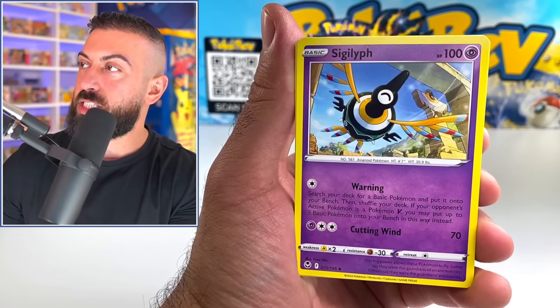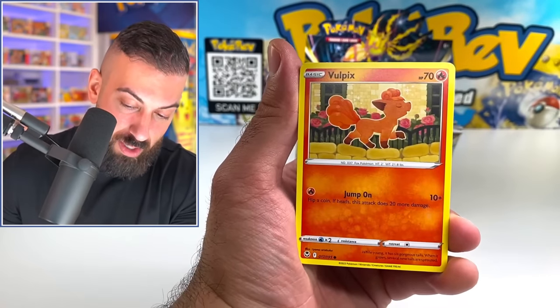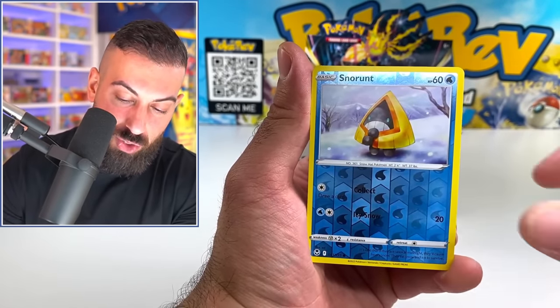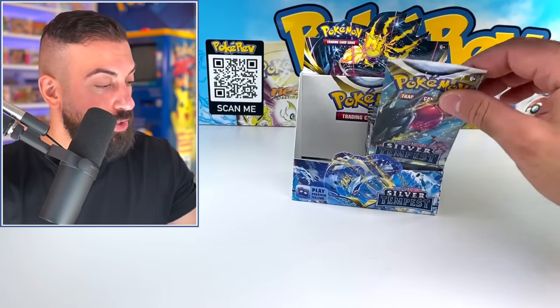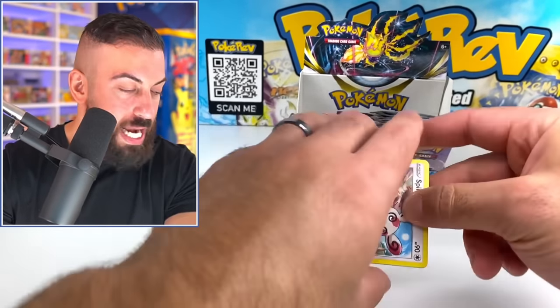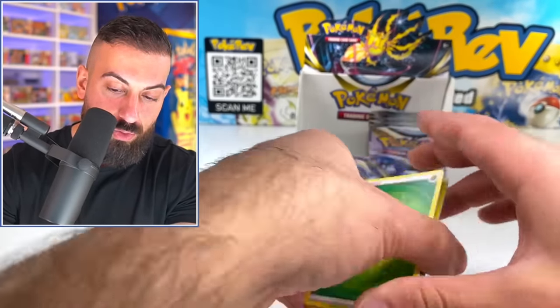And it's not even like it doesn't end there, because January we kick it off with a special set, then we move into Scarlet and Violet — it's non-stop. The Pokemon train continues rolling. Growlithe, Mastrivis, Snorunt, Talonflame. Still only two Trainer Gallery pulls. But a nice selection, a nice little sampling of all the different rarities of cards in here. We still have about eight more packs left, so anything can happen.